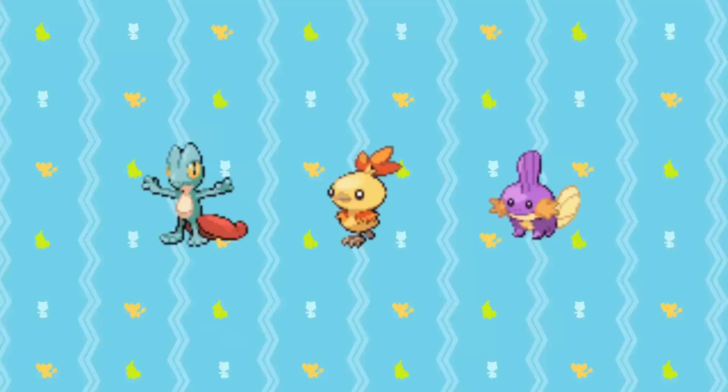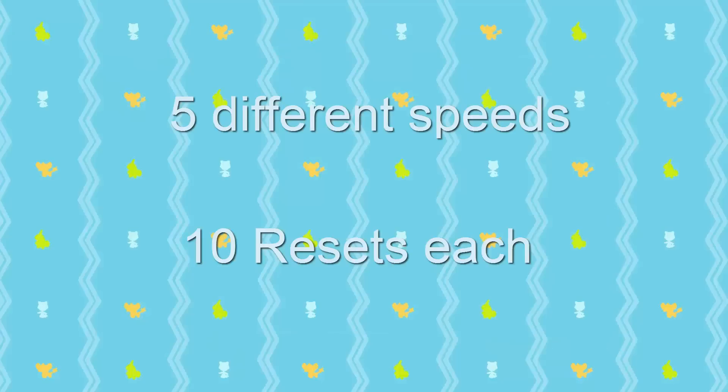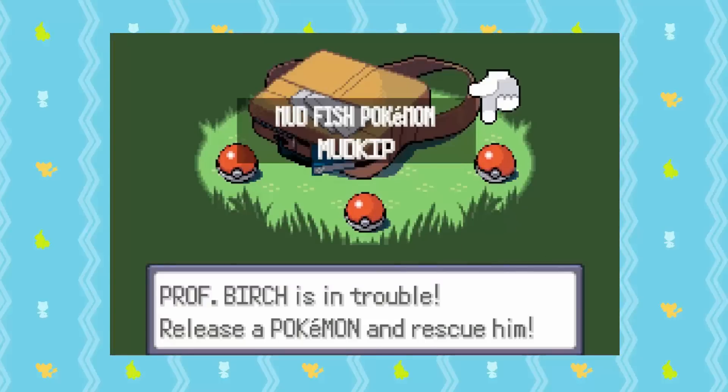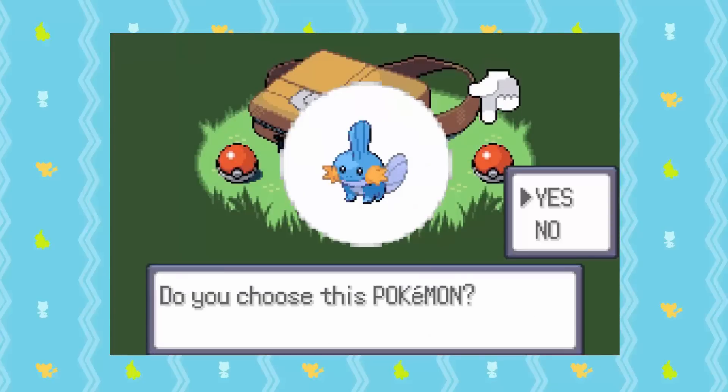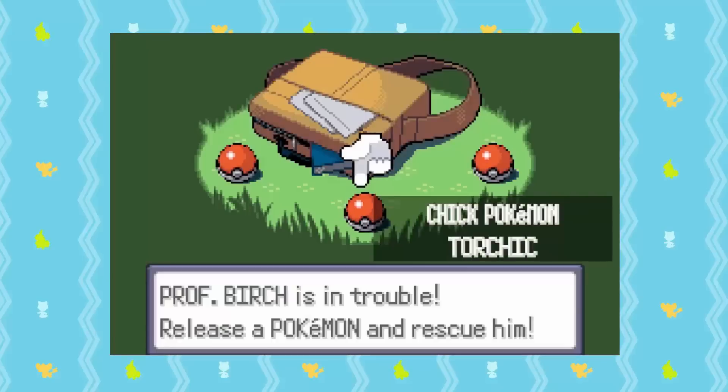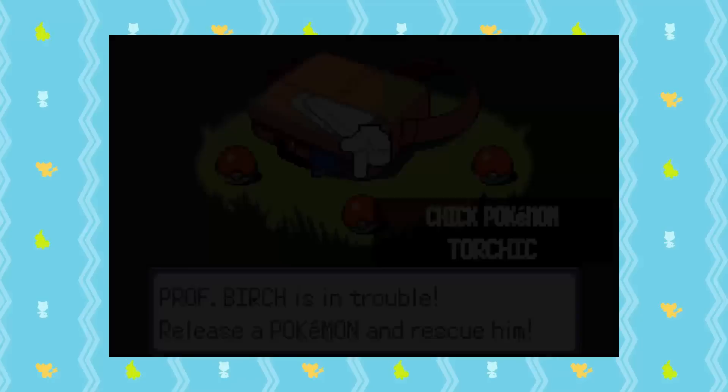The next hunt is for the Hoenn Starters in Pokemon Emerald. For this hunt, you'll want to save in front of the bag and reset at 5 different speeds for about 10 resets each. A good time marker for this is the Route 101 sign that drops down. For the first speed, go into the bag before the sign drops down at all. For the second speed, go into the bag as soon as the sign starts to drop. For the third set, you'll want the sign to be about halfway down. On the fourth set, time it so the sign has just finished coming down.